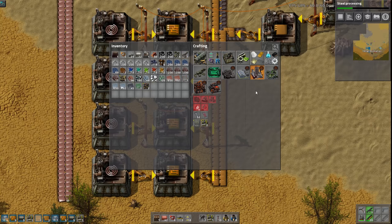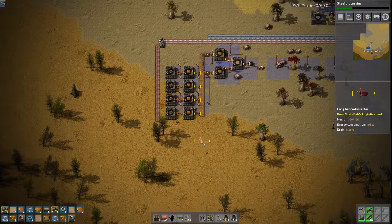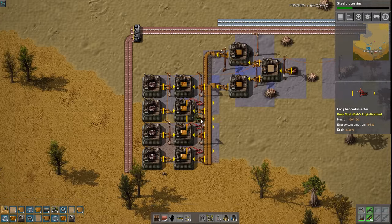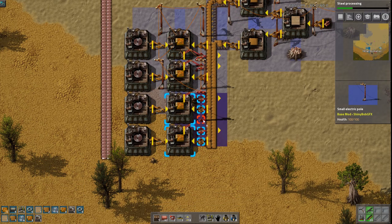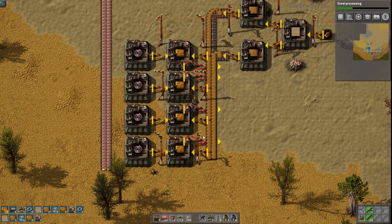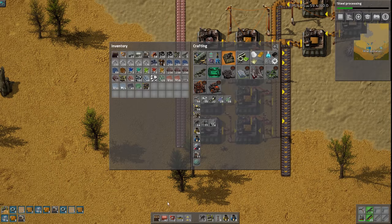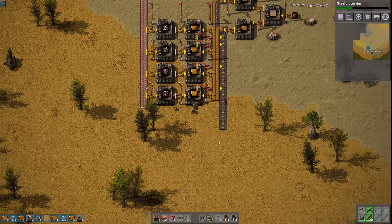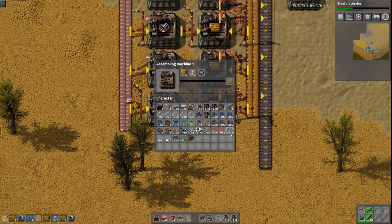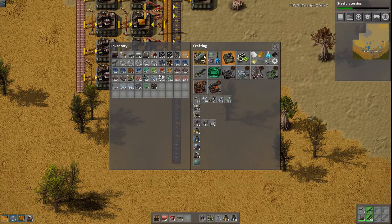Let's get those on the crafting queue and we're gonna need some more assemblers for sure. I'm bound and determined to get these circuits going this episode. I would have liked to get red science automated too, but as long as we can get the circuits going and get some filter and fast inserters, I will be happy.